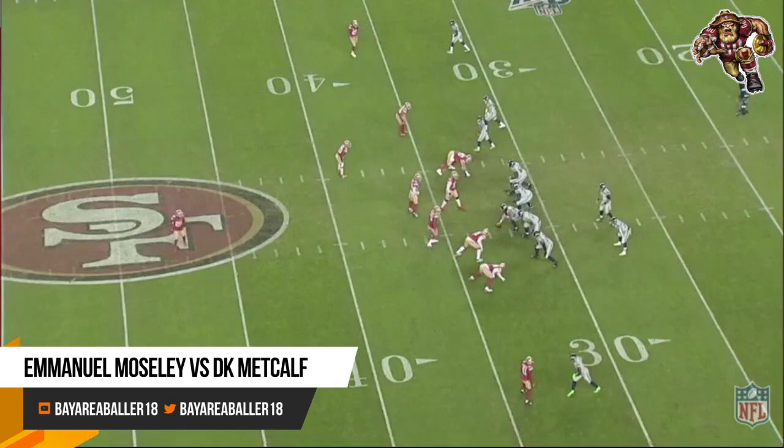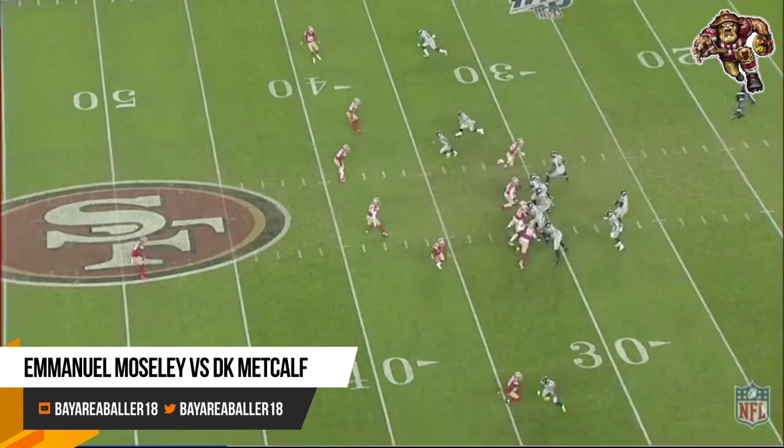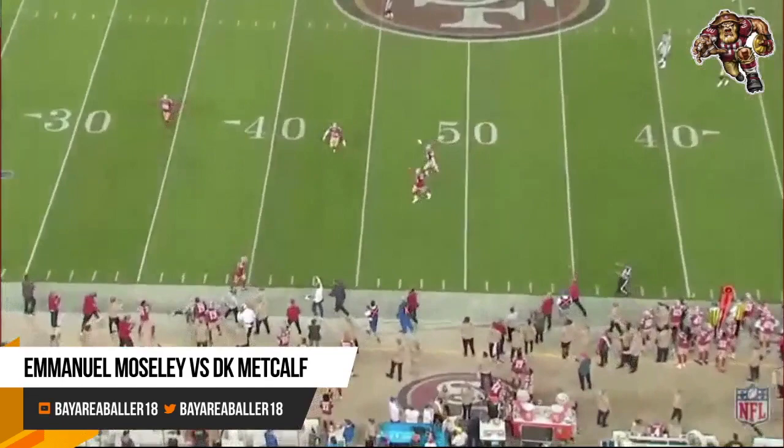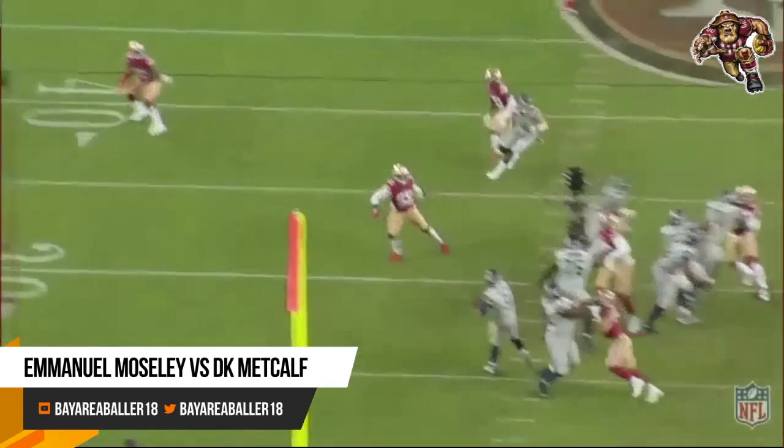All right, this first matchup is going to be Week 10, 2019. Emanuel Mosley is going to be matched up on DK Metcalf, bottom of the screen. Niners are in a cover three. Russell tries to throw the back shoulder fade — great play by Mosley. He read the catch point, saw where Metcalf's hands were going, and he separated the ball. Great play by Mosley.